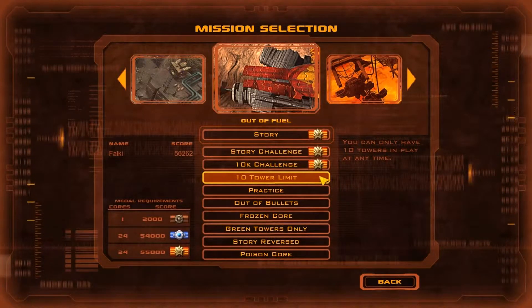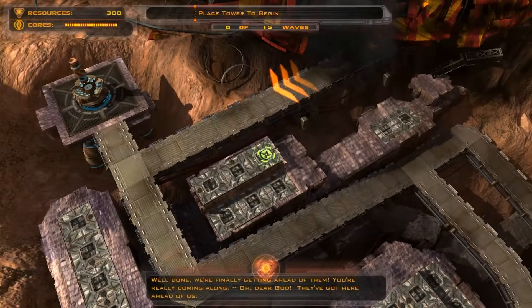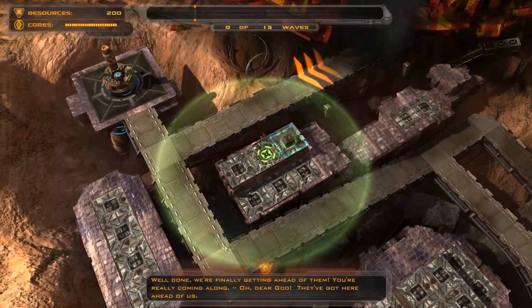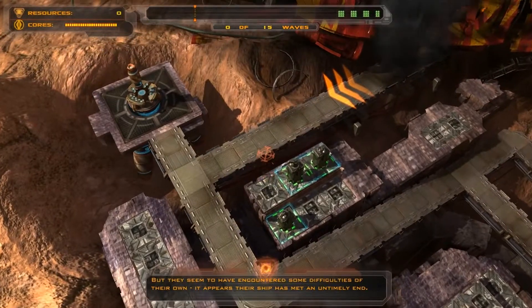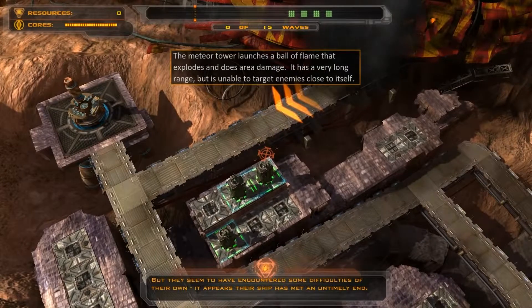We're here in Defense Grid: The Awakening, doing mission 5 'Out of Fuel,' doing the 10 Tower Challenge mode. This isn't really anything particularly new if you've seen the previous videos, because the same strategy really applies. What we've used previously still qualifies as under 10 towers, because it really is only 6 towers.